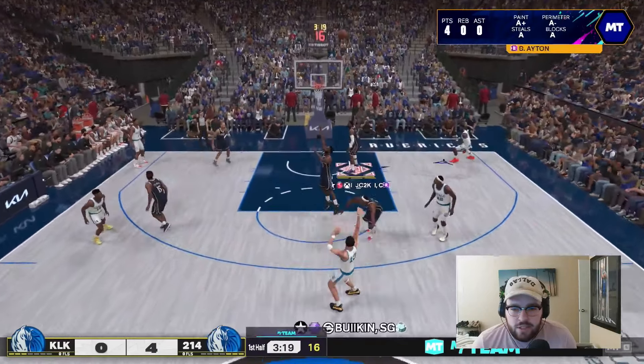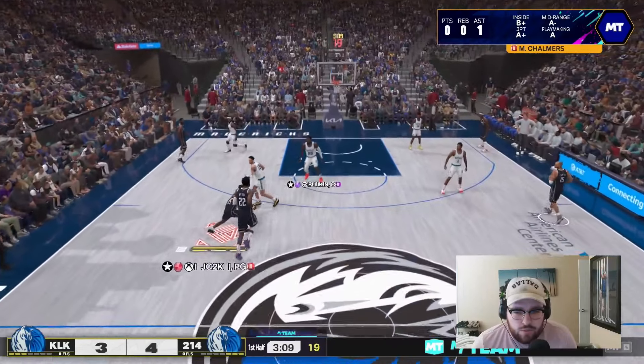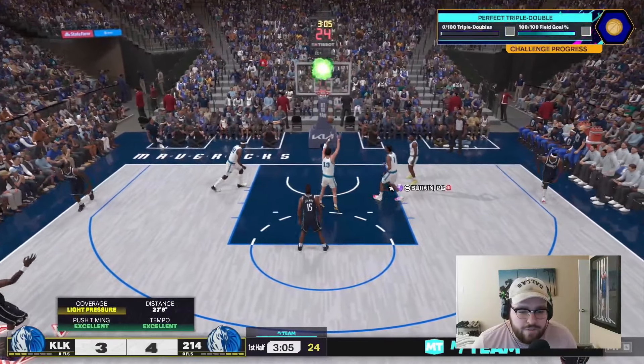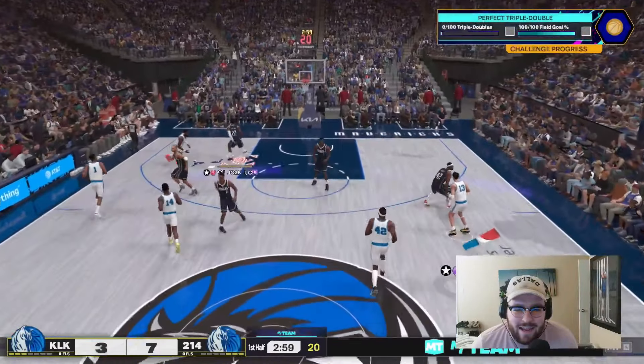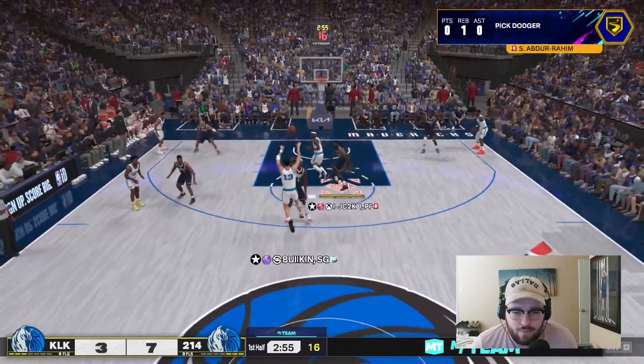Doug Christie has Pro 2? That's nasty. Doug Christie might be nice — that's a card I'm going to probably do a gameplay with tomorrow for those interested, because he's really good defensively and has a great jumper as well. Catch and shoot, Ayton stick shot for three — greens it lightly! He is looking nasty so far: two inside finishes and a really nice shot right there. Starting off really, really well.